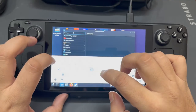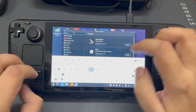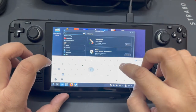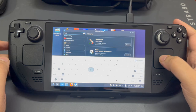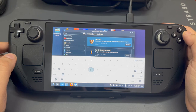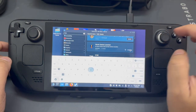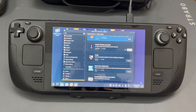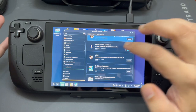By pressing Steam and the right button, you can have the keyboard pop up. Type 'hero' over here and you can see the Heroic Games Launcher. Let me click on Install. This is going to take a couple of minutes; once we are done, we'll resume. As you can see, the installation is at about 99%.